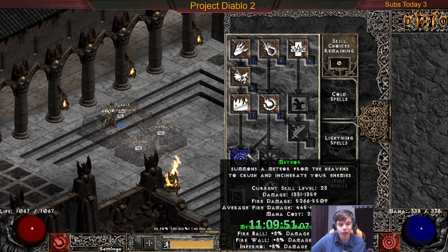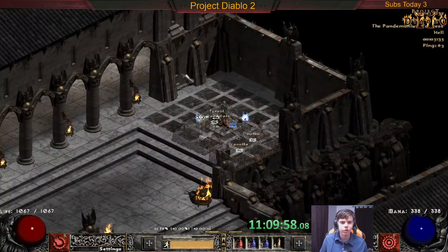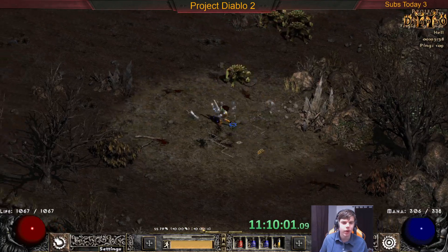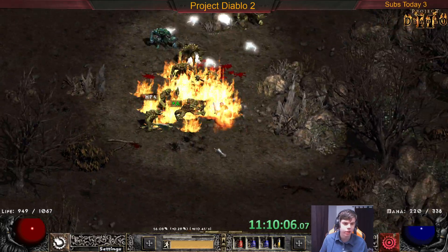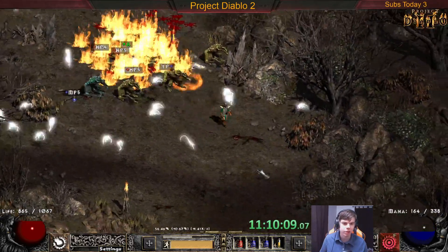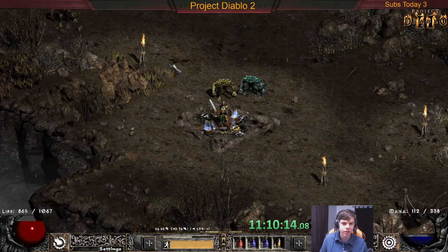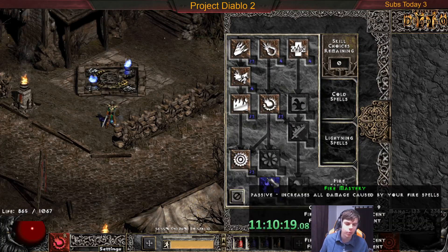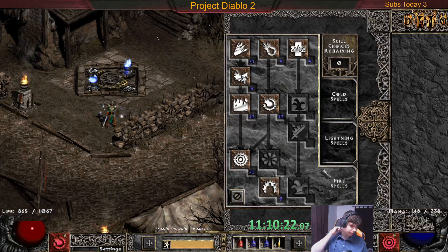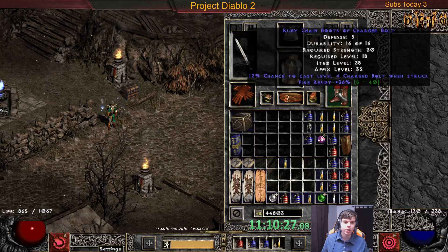After I started to get more levels and plus skills it started to actually wreck face. Let me show you a quick Eldritch run just to show you my damage output now. Keep in mind everything in PD2 is weaker. Eldritch is apparently fire immune, but I can at least chip his health a little bit since I do physical damage too. I've built into the synergies and now I'm going into Fire Mastery.